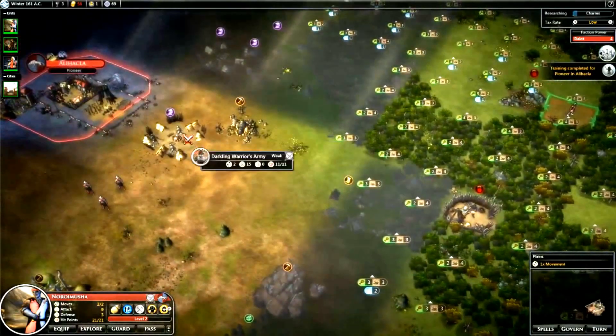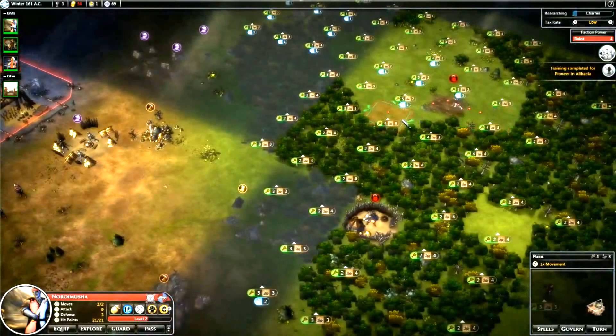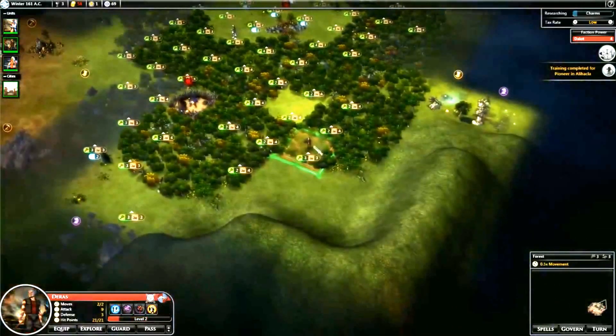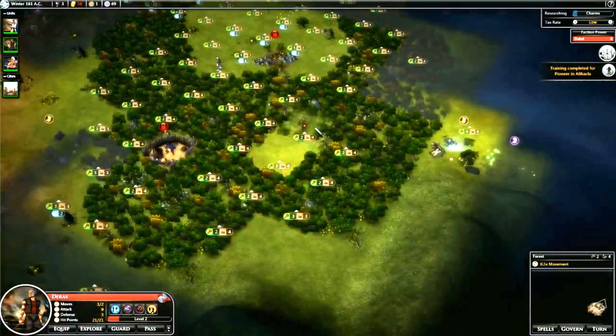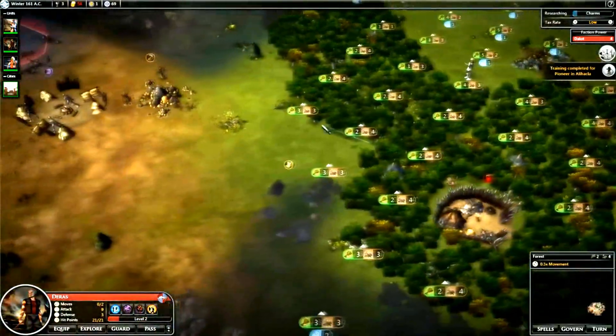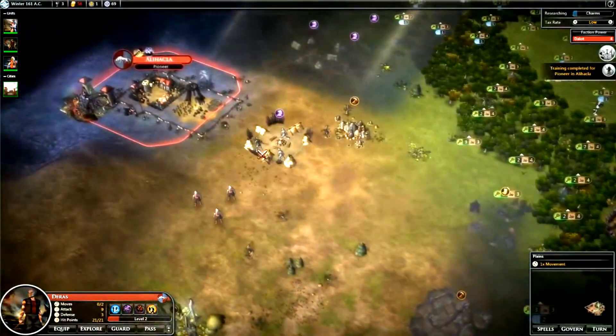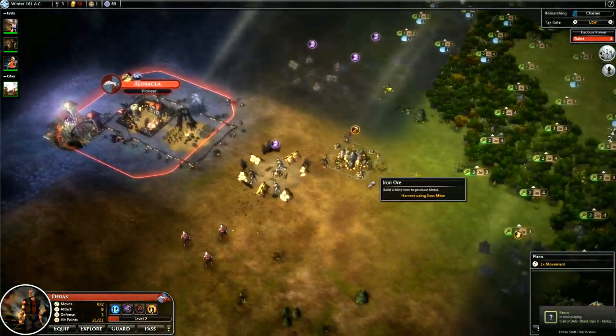I'll actually start clearing off everything around our base now with our main guy, so I'll have him move back a bit. I'll still use this guy to scout, but stay away from the strong army. The camera is being a bit dodgy. We'll end this turn.